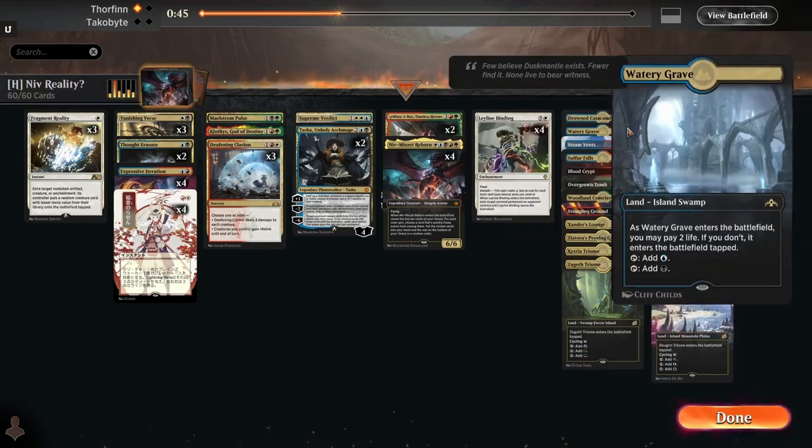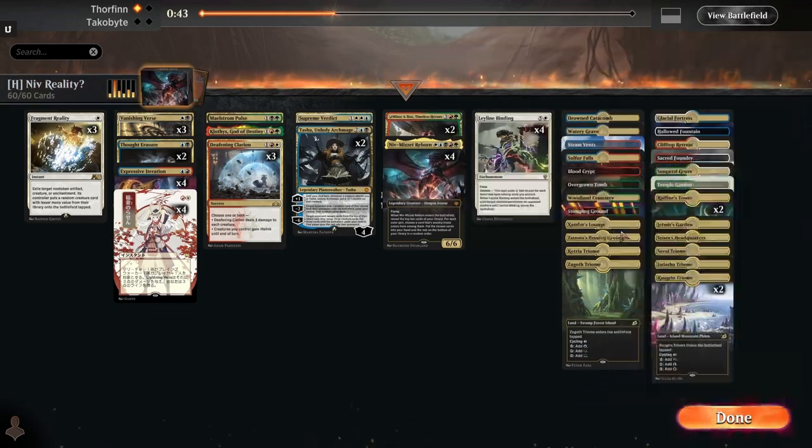Thirteen, fourteen — I'm pretty sure white is our dominant color in the sideboard.